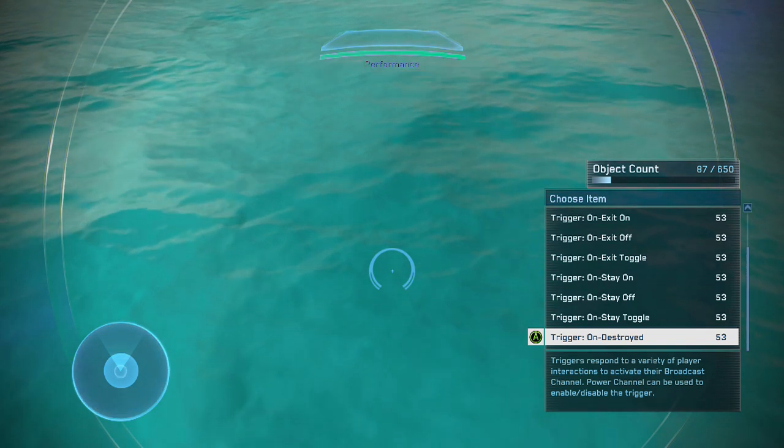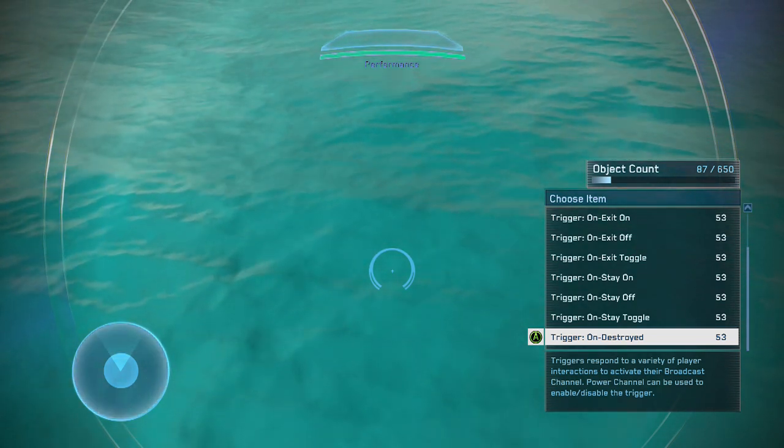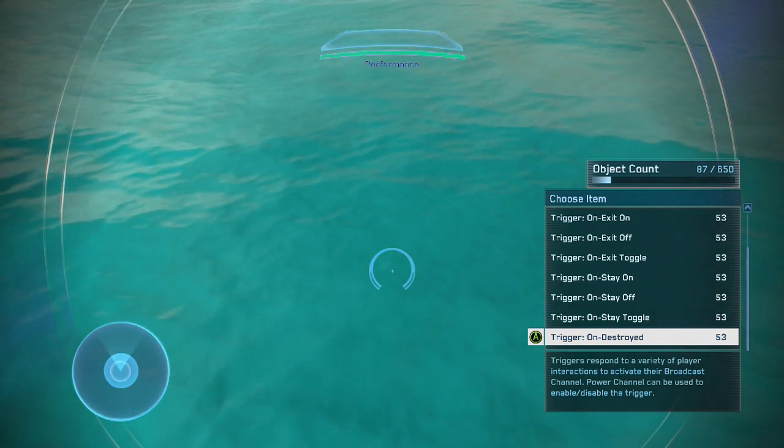The last trigger item is trigger on destroyed. I went over that in the first video — it's basically that little orange column. Once you shoot it, it fades back to a darker color, and it can be used to trigger like an on switch and spawn stuff.